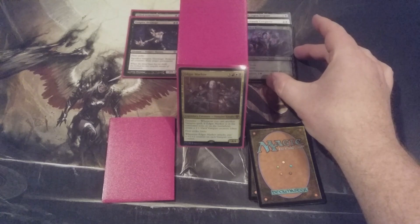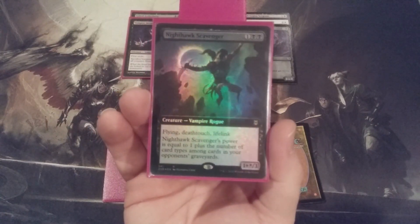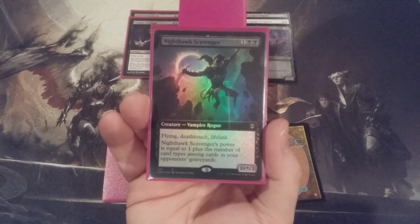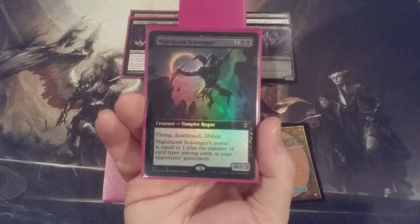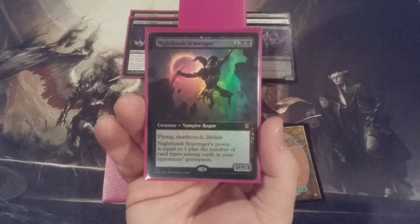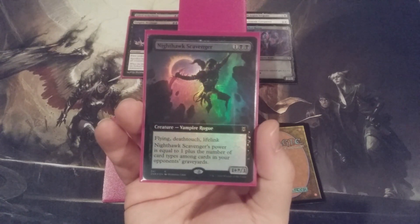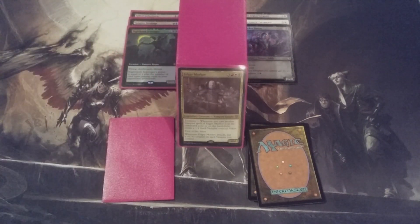With the Markoth Baron acting as a lord going into the deck, coming out is the Nighthawk Scavenger. Notice again — we have a mana value of 3 going in and a mana value of 3 coming out. The Nighthawk Scavenger is a Vampire Rogue with Flying, Deathtouch, and Lifelink, and its power equals 1 plus the number of card types among cards in our opponents' graveyards — a very nice offensive and defensive threat. However, as we're preaching team-building, it's not doing much for our team. The Baron does, the Scavenger doesn't, and that's why we're making the swap.